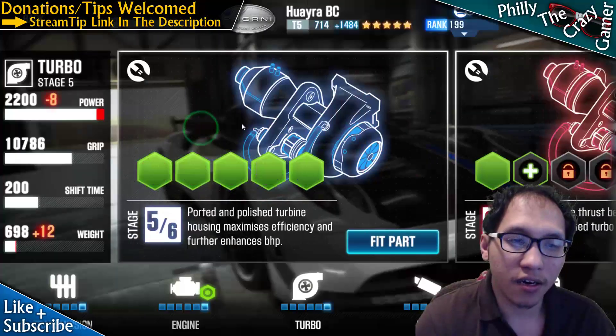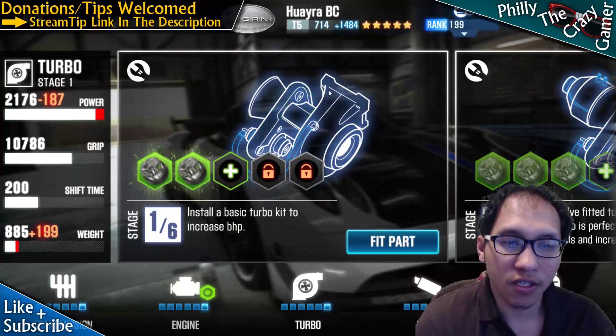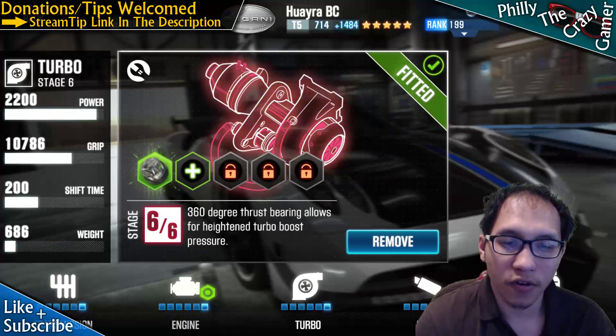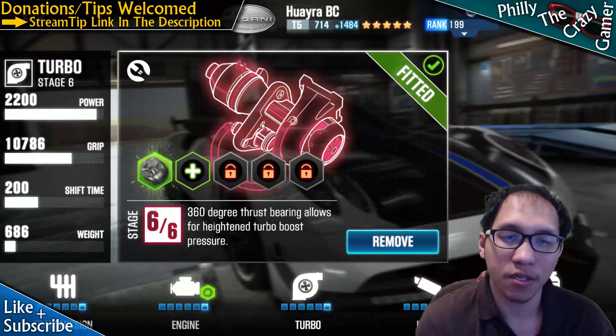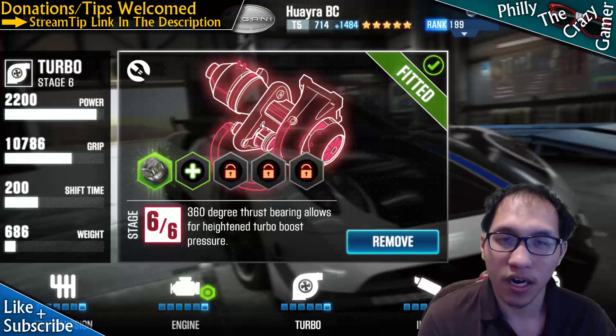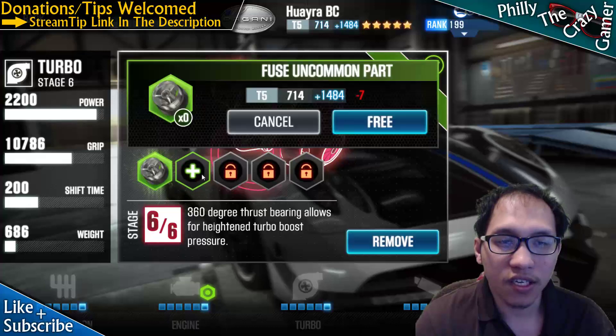I added five fusion slots to all stages — you can't touch stage zero, so don't do that. All stages for all parts have five slots, so you can have up to 210 fusion slots per car for tier two or higher, and 175 for tier one.